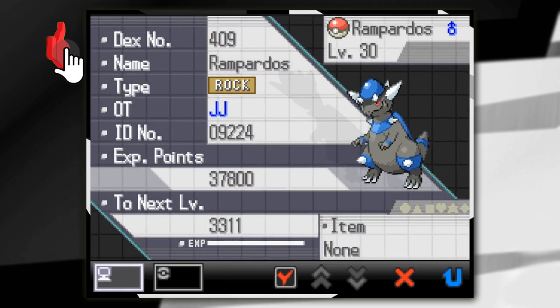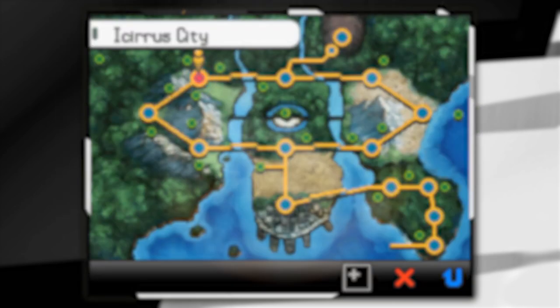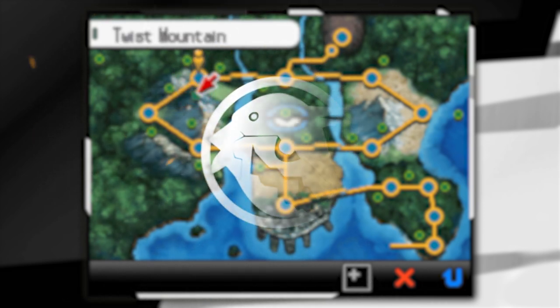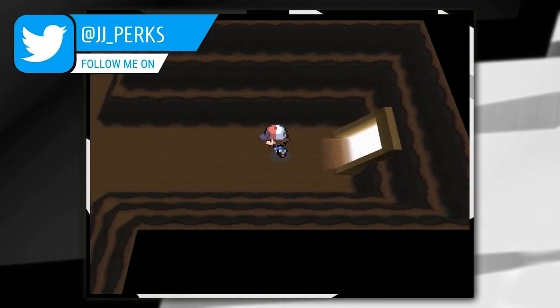How's it going everyone? My name is JJ and in this Pokemon guide I'm going to be showing you how to get Rampardos on Pokemon Black and White. To get Rampardos we're going to need to go to Twist Mountain and get ourselves the Skull Fossil.